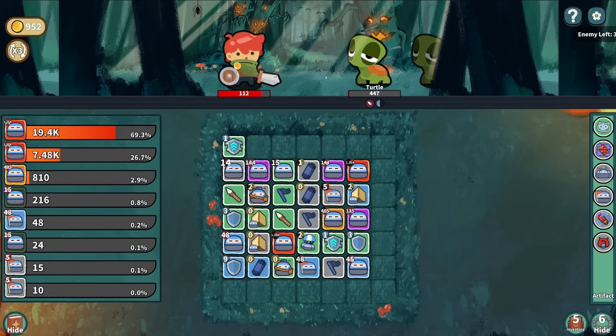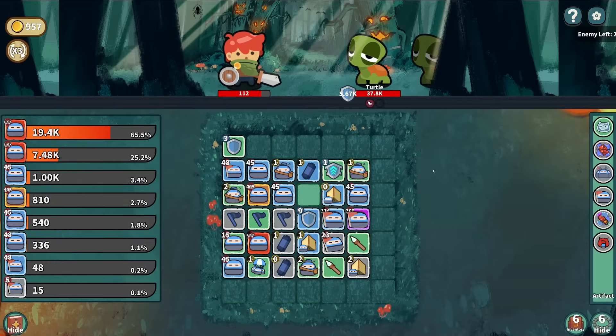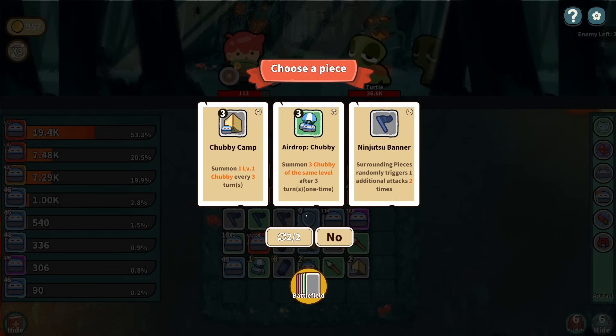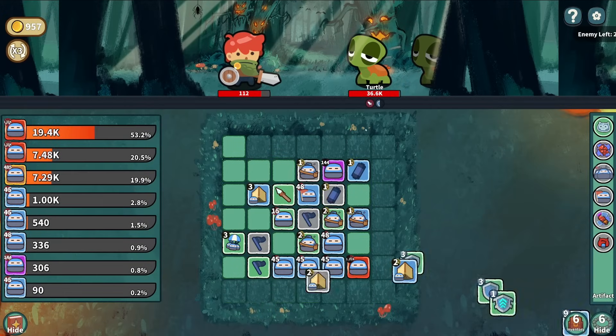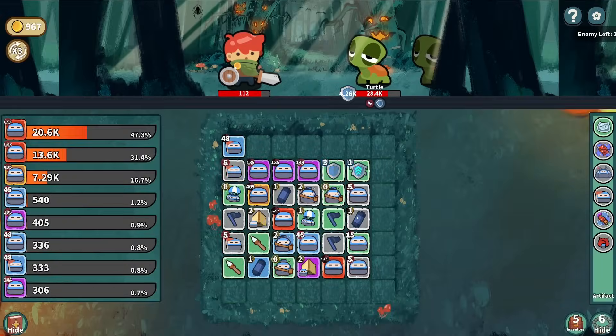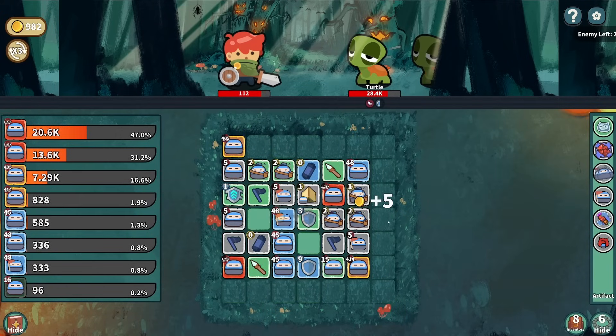We need to build up our squad. We have a great farming setup, actually. Chubby Camp, let's go - gotta bring them Chubbies to the weight loss camp. I've honestly - that might just be a movie thing. I have never heard of a weight loss camp. Are those real things, or is it just a movie thing? Get some more Messengers. We gotta build up our Messengers here.